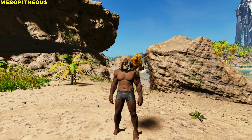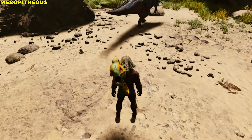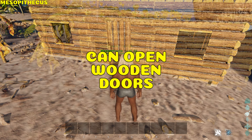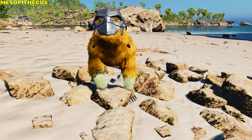Mesopithecus. It can throw poop at a target, reducing movement speed and health gradually, ignoring health effects for 10 seconds. It can open thatch and wood interior player-sized doors, be set to turret mode, and be equipped with a helmet.